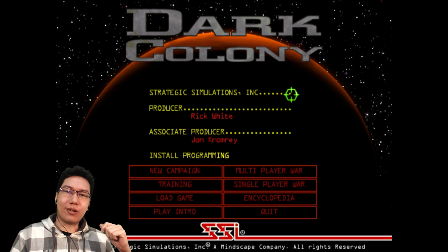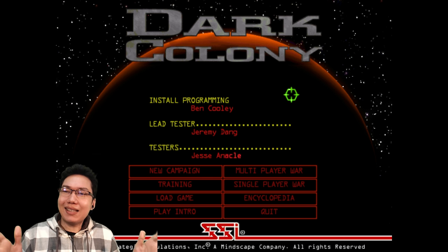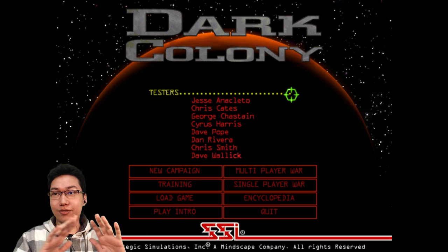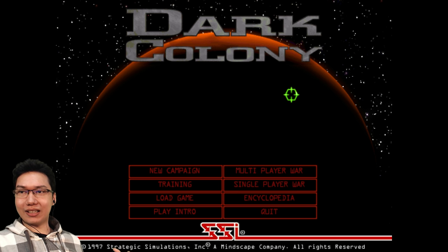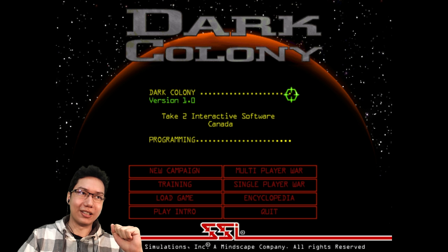Abandonware Adventures, where we go back to a game that has been technically abandoned. Basically, if it is not on sale right now, it's available for Abandonware Adventures. And today we're looking at a 1997 game — you can see right here — 1997 by Strategic Simulations: Dark Colony.